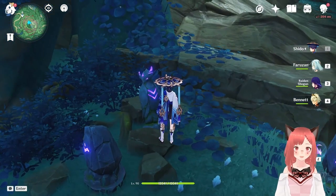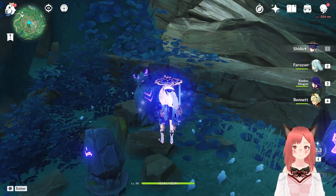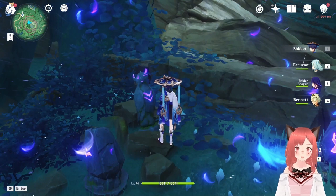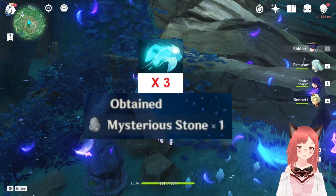Go to the statue and use your peculiar opinion. After you use your peculiar opinion, it will reveal 3 Seelies. Follow those Seelies because they will lead you to get 3 Mysterio stones that are missing in these locations.